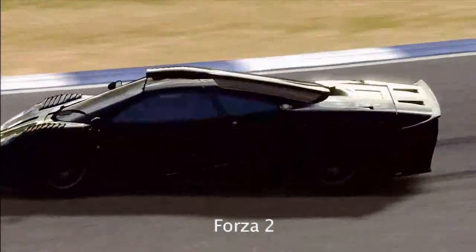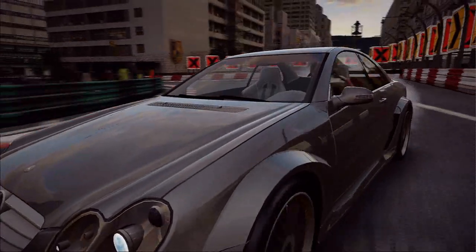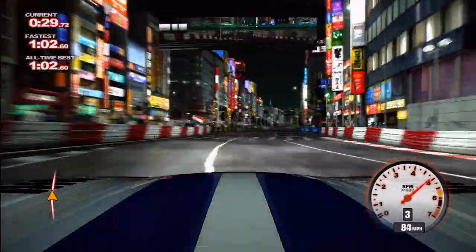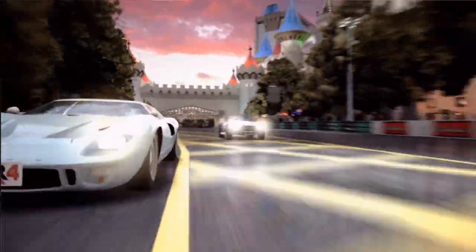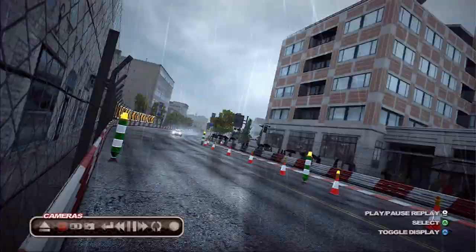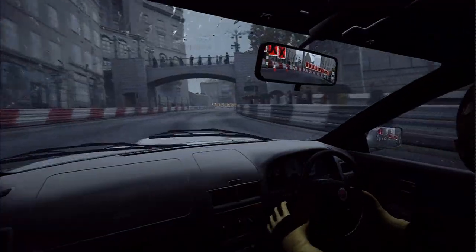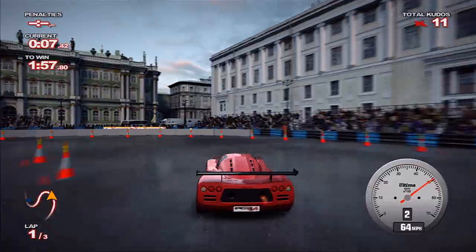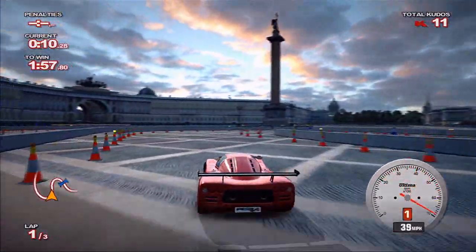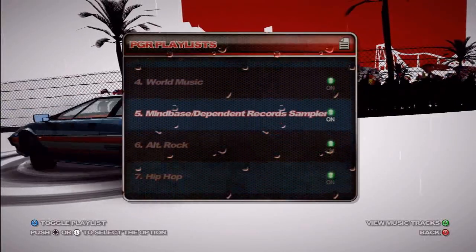The cars in Forza 2 are constructed with exacting detail, but the barren tracks leave a lot to be desired. In PGR4, you get the best of both worlds. The vehicles look great, and the tracks look even better. One trip around the Shinjuku Loop, and anyone who's ever been to Tokyo will immediately recognize tons of landmarks. The same goes for Vegas, London, and every other locale in the game. The off-track detail is simply stunning, considering how many polygons were budgeted to the cars. Humans that transcend the cardboard cutout litter the bleachers, and the weather effects are so convincing that you'll want to play from the cockpit view. The audio isn't quite as sharp, with some cars sounding like a two-stroke engine where the fuel mixture is a little too rich. The soundtrack is rockin', however, with some deft selections from a variety of genres.